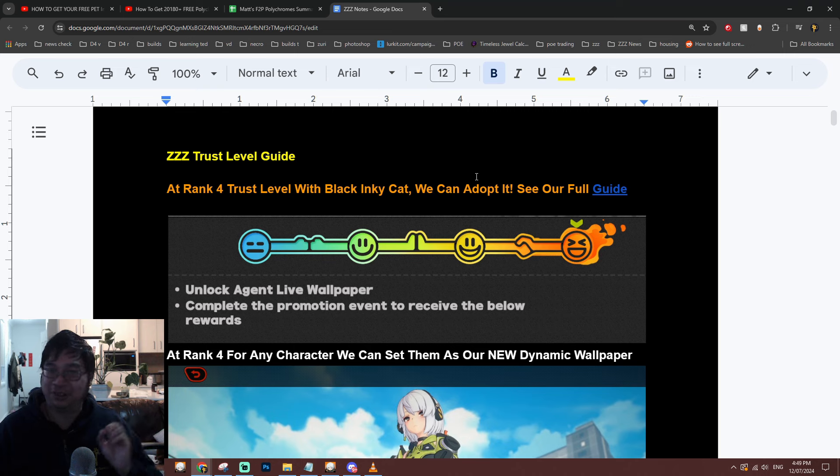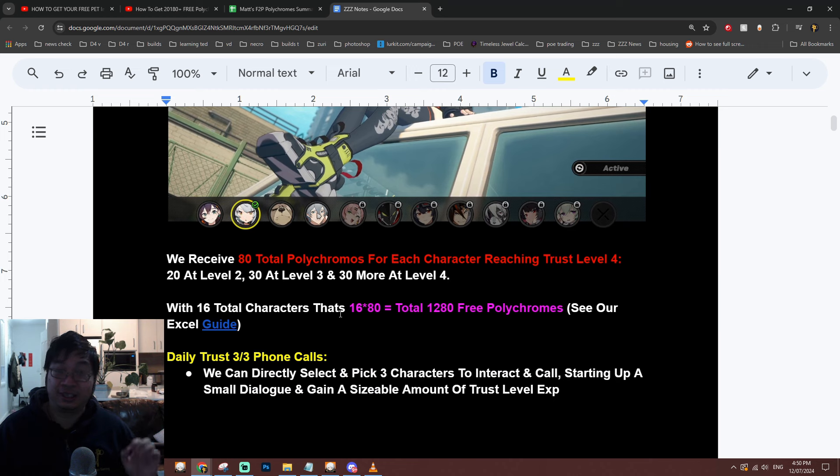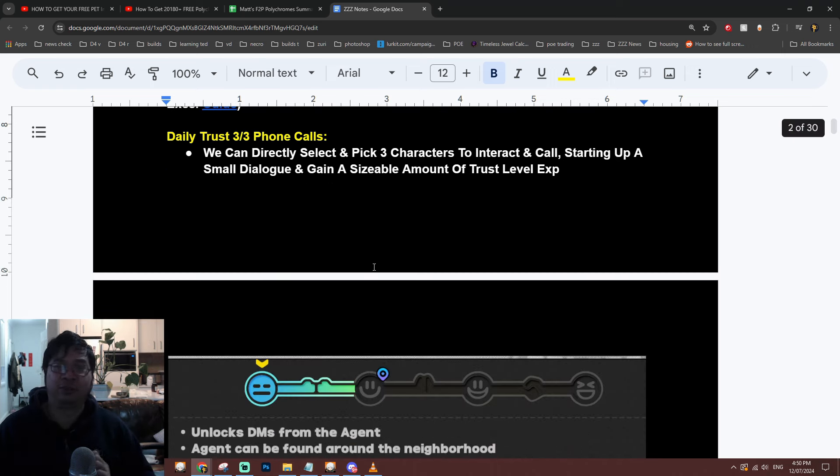Welcome everyone. Today we have a new guide for Zenless Zone Zero on the charts, leveling to rank 4 for all different characters, including adopting the pet, and also how to earn up to 80 polychromes each faster on each of the 16 characters. Together, over 1,283 polychromes can be earned this way.